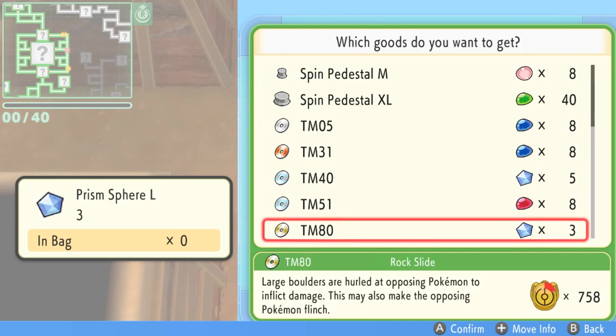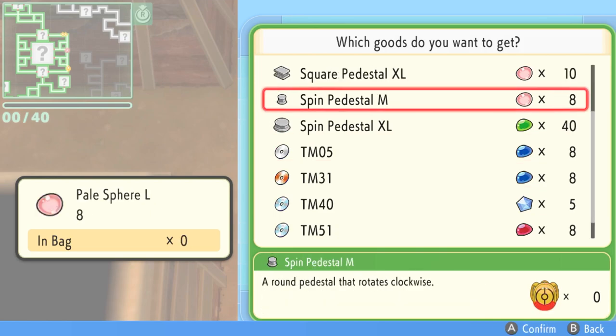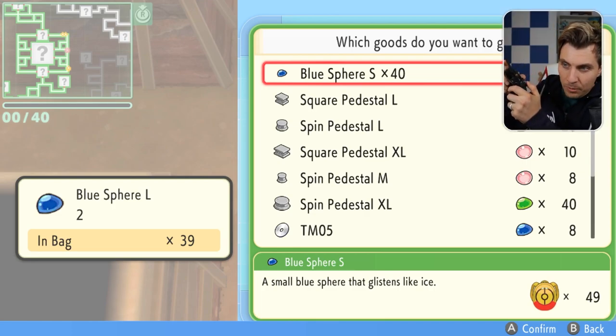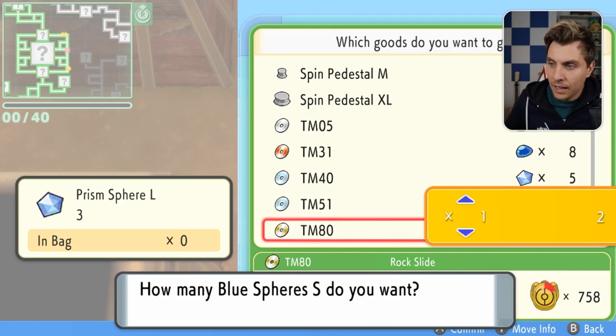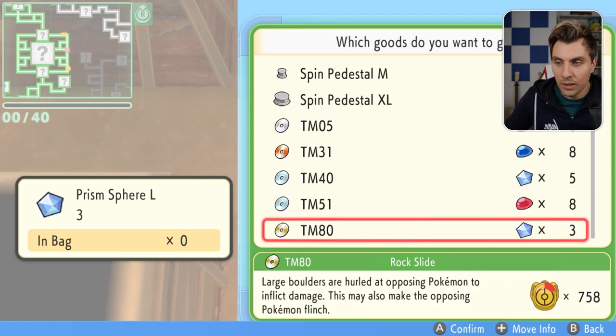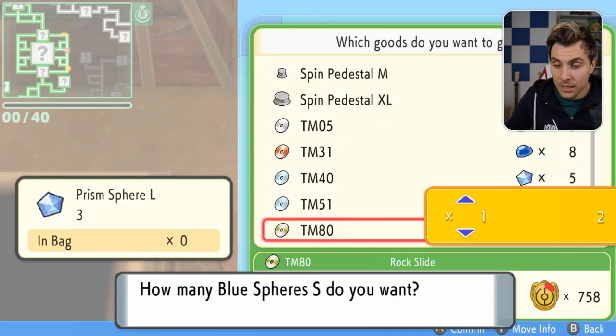We've got no prism spheres and no red spheres, and some items cost quite a bit. But there is a way for us to get TM80 Rock Slide for just two large spheres that we've just obtained. What you want to do when you're at this position is hit up and A simultaneously — just tap them together. You can see here it's kind of glitched out: it's showing that for one TM it would be three large prism spheres, which we don't have, but we're actually able to input how many small blue spheres we want and trade them for our large blue spheres which we've got in our bag. We click back to the top of the list, press up and A simultaneously, and we are able to trade for these TMs.